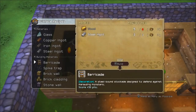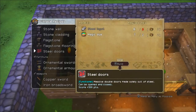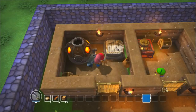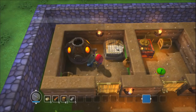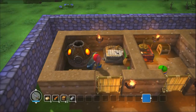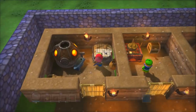For a barricade I need wood. Steel doors I need more steel — steel and dye. They're red because of the dye, otherwise it's just a big block of steel. Let's go make some more steel — need some more iron, so I can make more steel, so I can make steel doors. And a barricade, which I need wood for, so let's go make some wood.